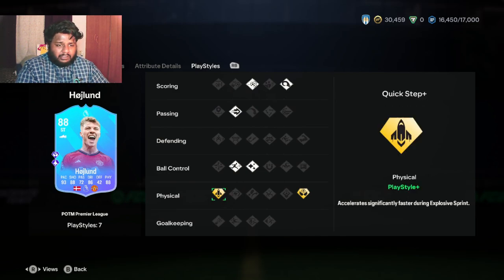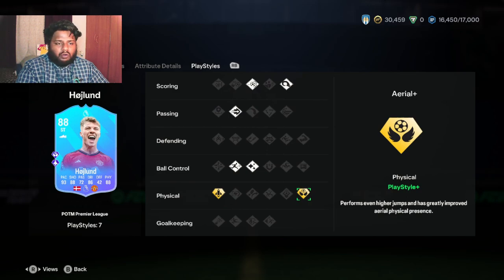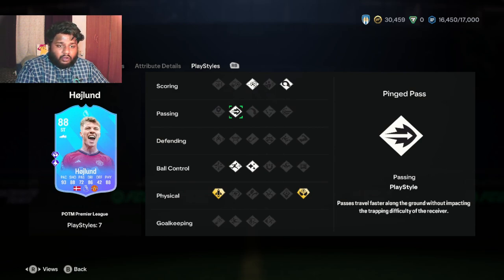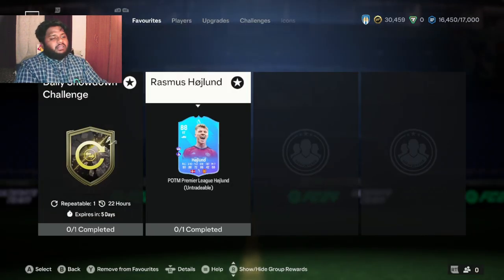Now the play styles - he has two play style plusses. Quick Step, which accelerates significantly faster during explosive sprints, is great for counter-attacking. Aerial Plus means he performs even higher jumps with greatly improved aerial physical presence. For ball control he has Flare and Rapid, and for passing he has Pinged Pass - passes travel faster along the ground without impacting the trapping difficulty of the receiver. For scoring he has Power Shot and Power Header, which is very helpful as I use power shot a lot nowadays.